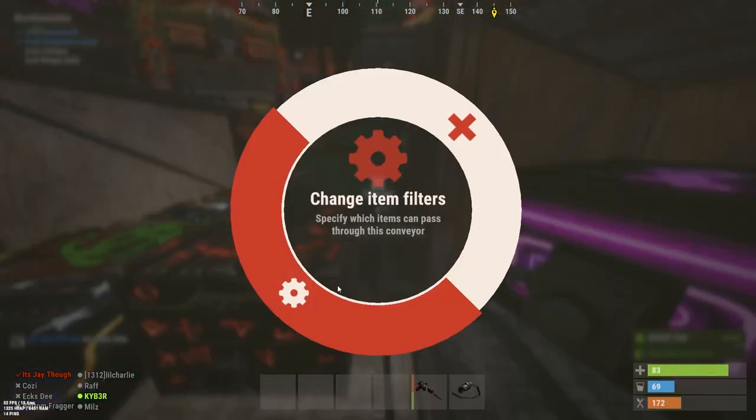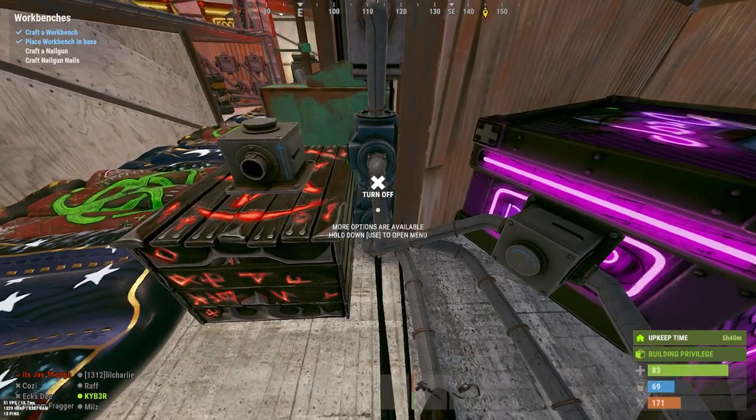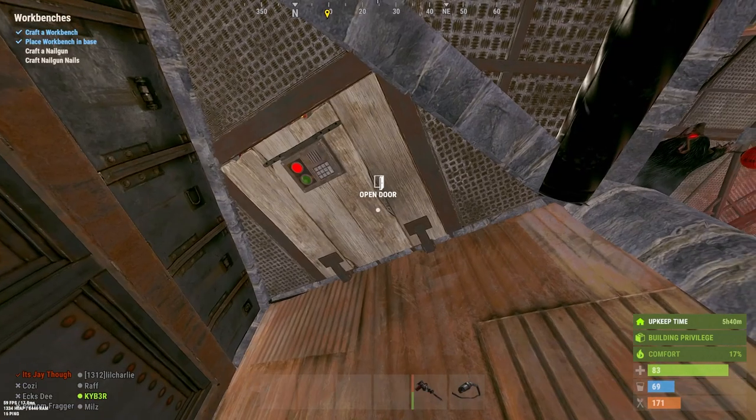These two controllers control the main TC and external TCs — this one manages how many resources to keep in the external TCs. The hammer and building plan don't work with it, already checked. And this is for the main TC: whenever it needs to fill, it just keeps it topped up.